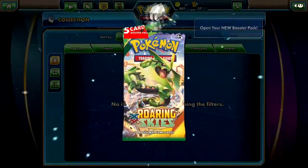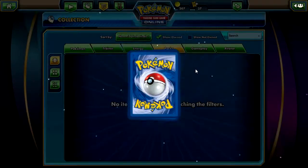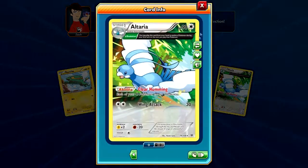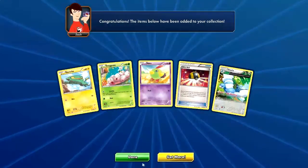And our last pack of the day — a five-card pack — we got an Altaria Ancient, Gerard, Half Heart.